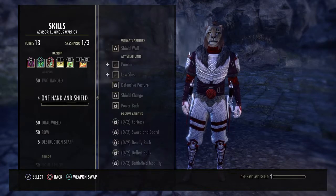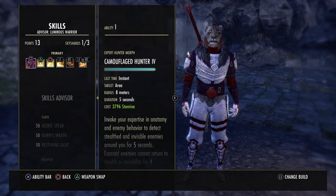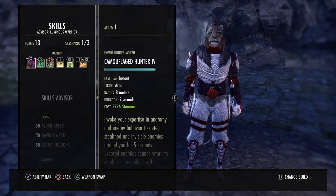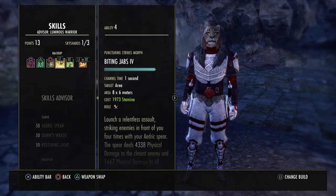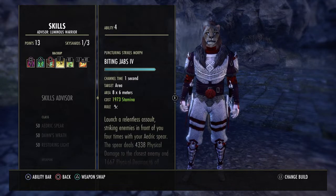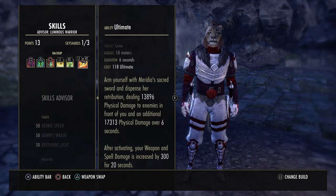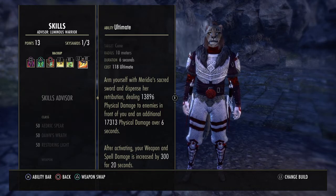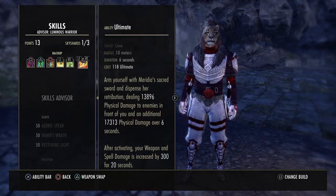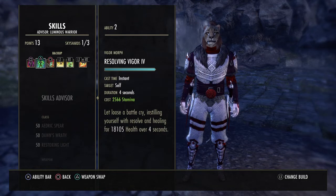On to the skills. This build is a little bit different — you want to stack as many Fighter's Guild abilities as you can. That's why on my main bar I run Biting Jabs, Barbed Trap, Camouflage Hunter, and Dawnbreaker. I also run Flawless Dawnbreaker because of the weapon and spell damage increase for 20 seconds. With the way Stamplars tend to build ultimate, you're keeping that up a lot. This is my main heal: Vigor. With the recent update, this build now has two magic abilities on it.